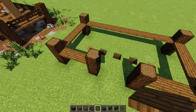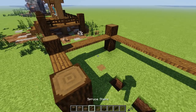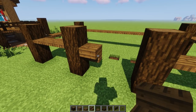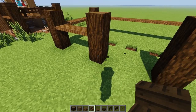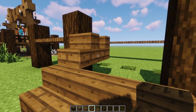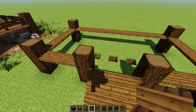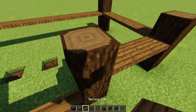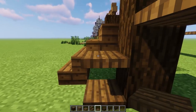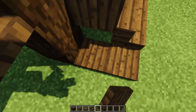Next, grab some stairs and put a stair here and here — that's our way up to this section. For this part we're not going to put trapdoors, we'll put slabs going down like so. Then grab trapdoors and leave them right here as little railings on this corner and also on this corner.